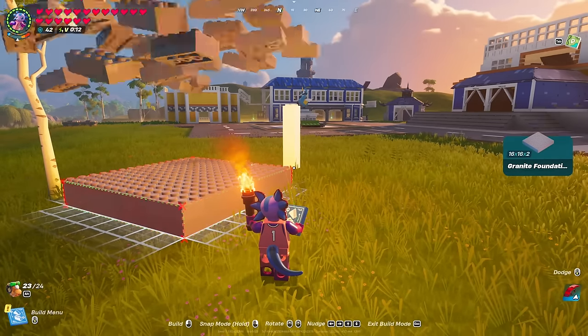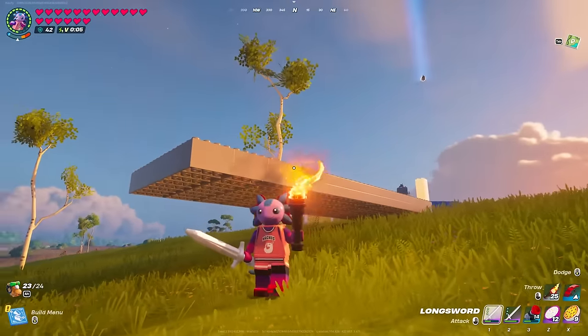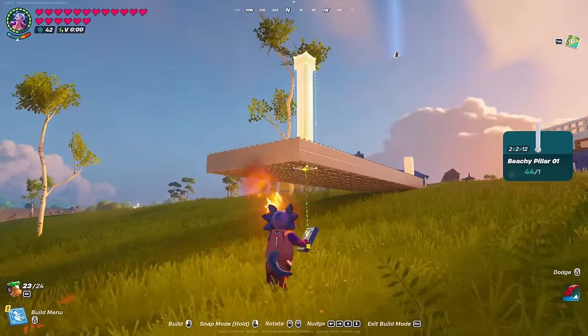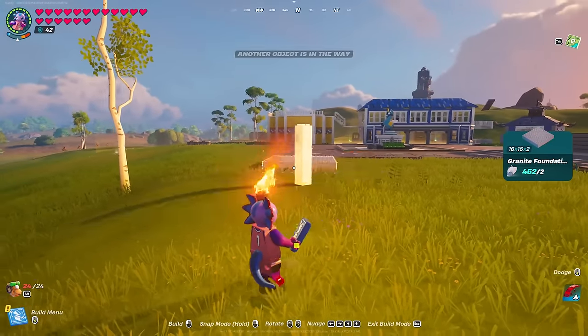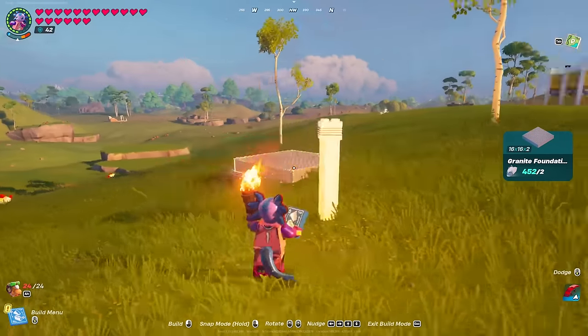As you can see, now I have a 45 degree granite foundation, and this is where you've got to do a little bit of work yourself. Get under the foundation so you can put another pillar that you can snap to, then we can break the foundations. Essentially, any time your crosshair is on one of these 45 degree angle builds, it'll build at 45 degrees.